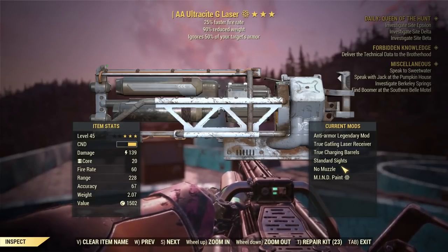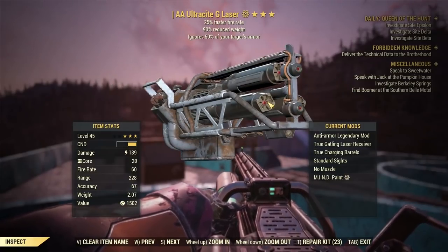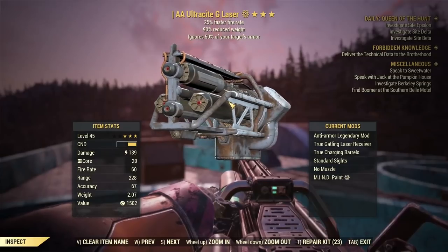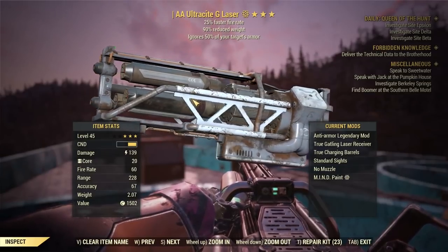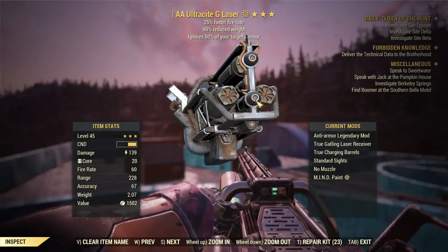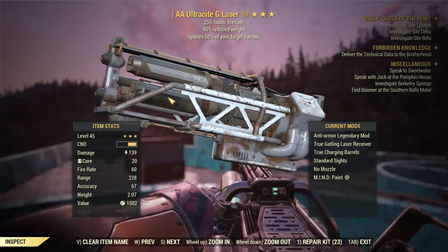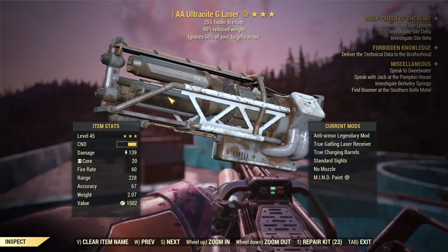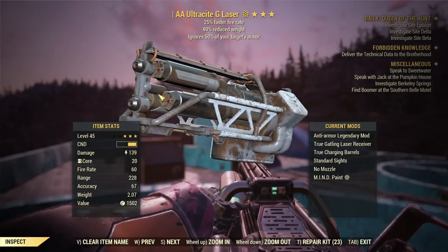So what's new? First, this gun is doing more damage since the patch that fixed energy weapons to correctly calculate against armor. This gun is now doing more damage than it used to, and if you saw my guide back then, it was done before the damage buff. It was already decent, but now it's way better.